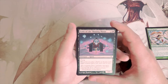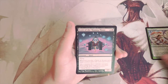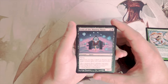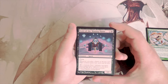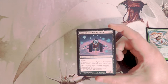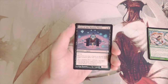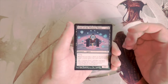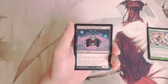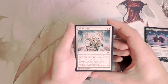Kami of the Waning Moon is a 1/1 flyer for three. When you play a spirit or arcane spell, target creature gains fear until end of turn. Fear made it very difficult to block, which is awesome. I actually kind of like this card — it's definitely an enabler for the spirit stack, which tended to lean more towards black-white. For that reason I like it a lot more than the red arcane sorcery we had earlier.